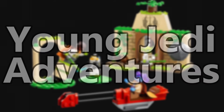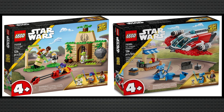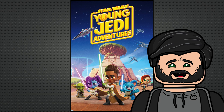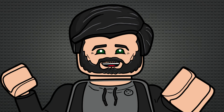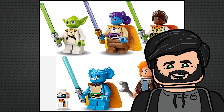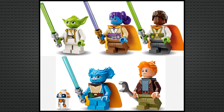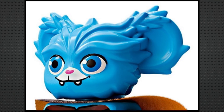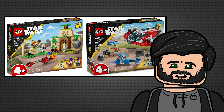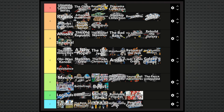Finally, we have the Young Jedi Adventures — just two outrageously overpriced 4+ sets based on the Disney Junior show. Not really a sub-theme made for me, but for what it is, it's actually pretty good. You get minifigures for all the main characters, nobody's missing, nobody's repeated, and those who are there are done extremely well — especially Nubs who gets his own unique head mould. I don't want to rank it F tier because, other than the prices, there's nothing wrong with them — it's just a product for a different demographic. So I'll put it somewhere in D tier, maybe just above The Force Unleashed but below The Force Awakens.